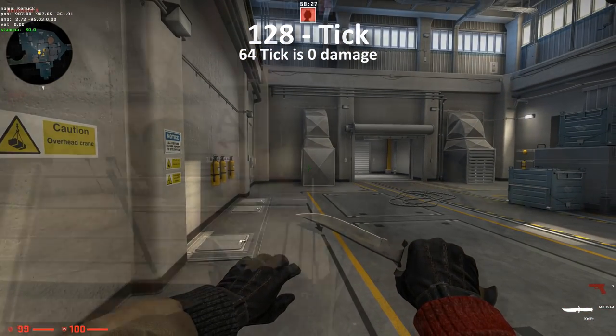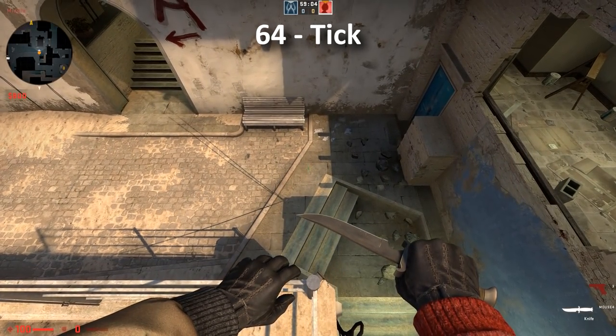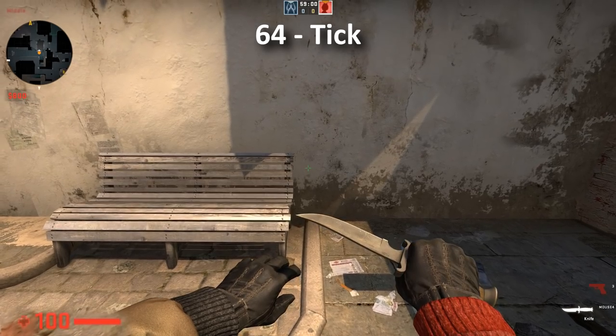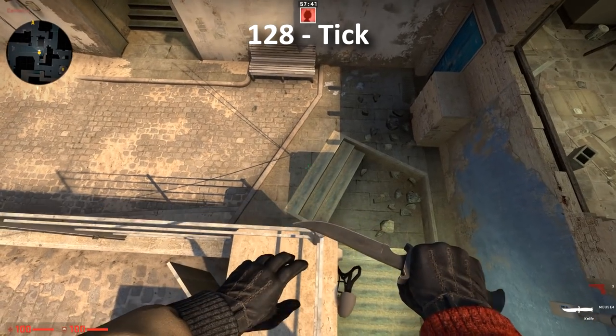I noticed on 64 tick, if you fall a distance and hear the damage noise but no damage was taken, this means on 128 tick you will take damage.